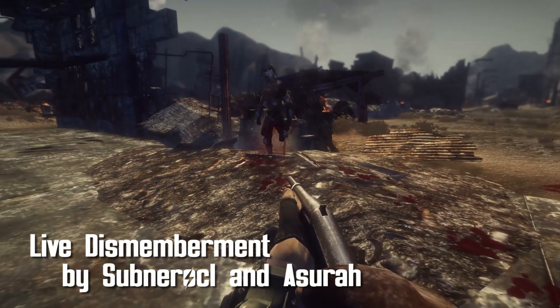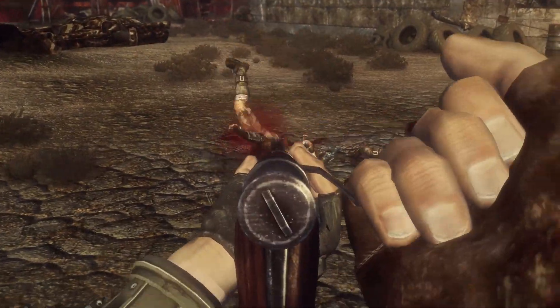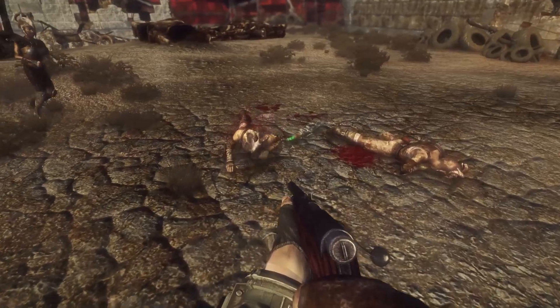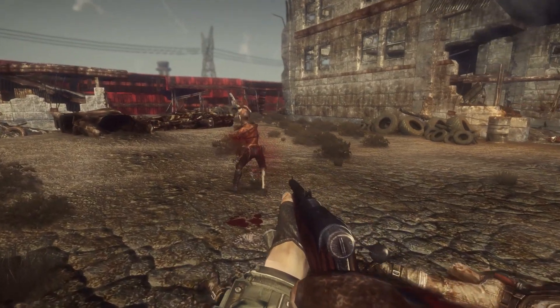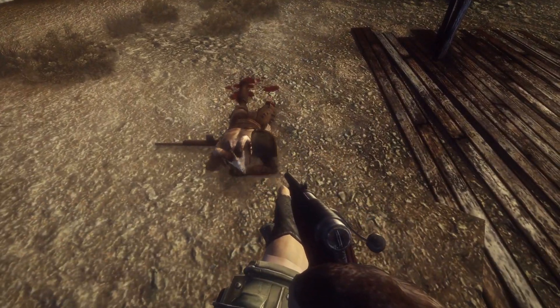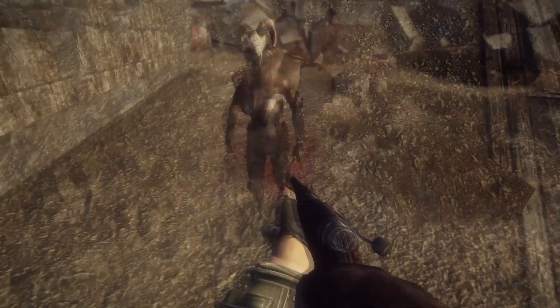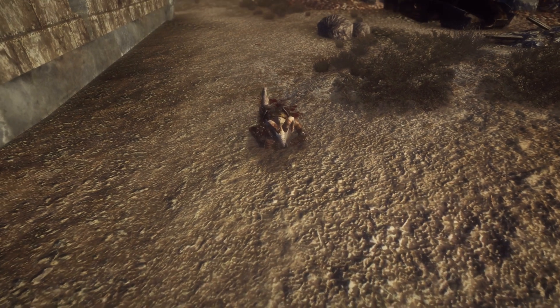Live Dismemberment by Subnarakol and Asura. What this mod does is when you shoot an enemy on any of their limbs, it can be blown off and they react accordingly. So if you shoot off someone's legs, they'll fall to the floor and start to crawl, and with their arm, they can still run. This is a really nice mod, and as you can see from the examples, it's gonna be awesome. Very nice, very cool.